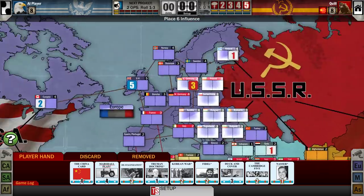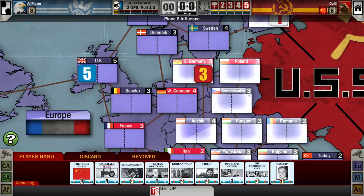Each nation has room on it for influence from either the American player or the Soviet player, or both. Both players may have influence in the same country. The person who controls the country is the person who has a net influence equal to or greater than the stability of the country. For example, East Germany has a stability rating of three — I have three influence there, which means I have control over East Germany. The UK has a stability of five and the Americans have five influence there, so they have control over the UK.